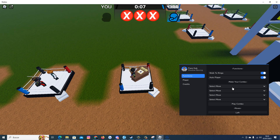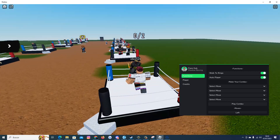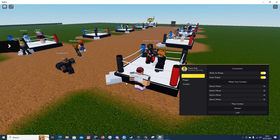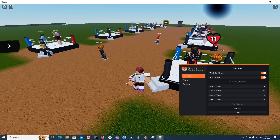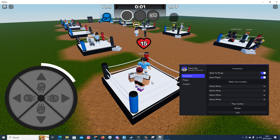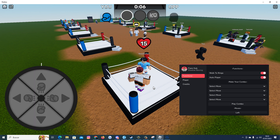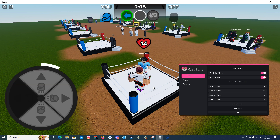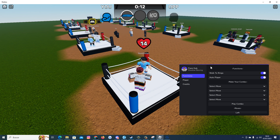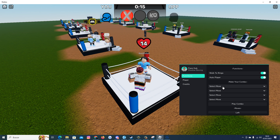You can select your moves or combos. Let me show you — I'll find a battle right now and hop in this one. Okay, and well, this is everything: this is all the script — how to play, walk to rings, and combos.